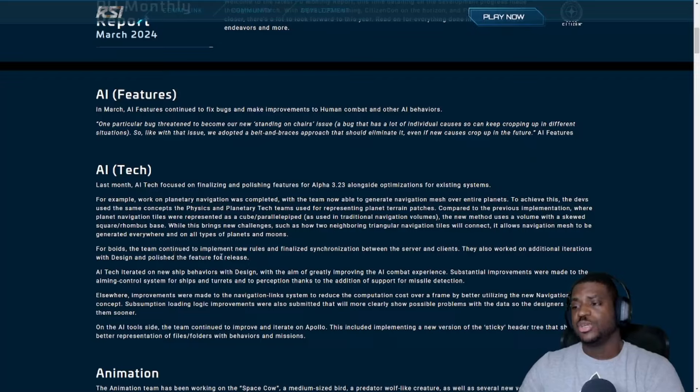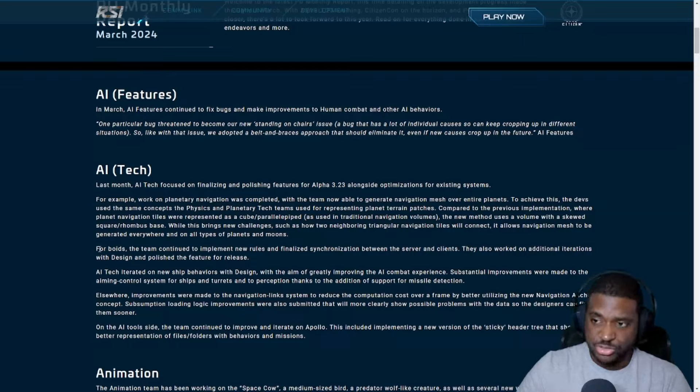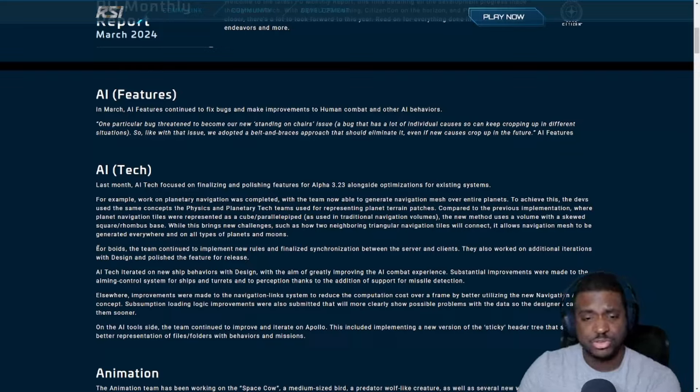The team continued to implement new rules and finalize synchronization between server and client. There's the Maverick — I think that's what it's called — it's the medium-sized bird that flies around in groups. There's a little harvestable you can get from them that I assume you can sell for money. It's interesting. I haven't tested it out yet because the PTU is kind of rough right now, but when we start seeing them it could be very interesting.